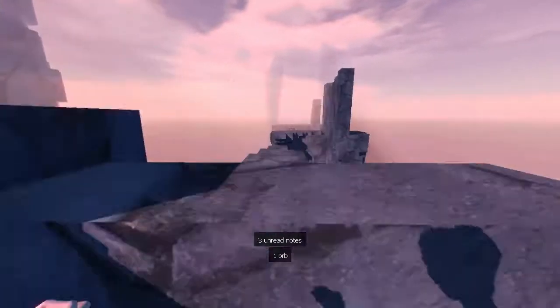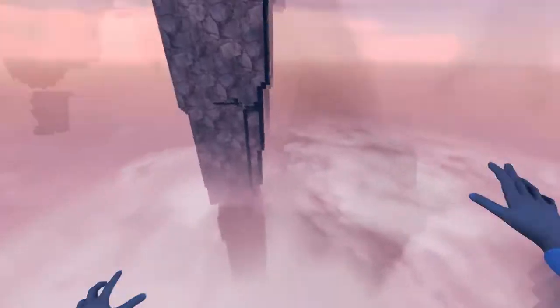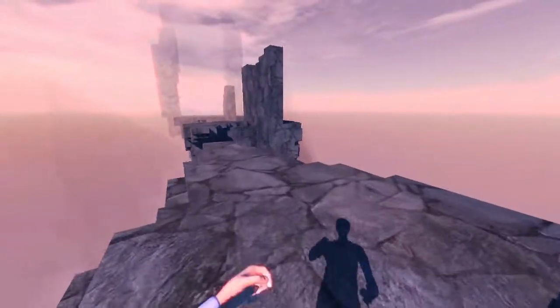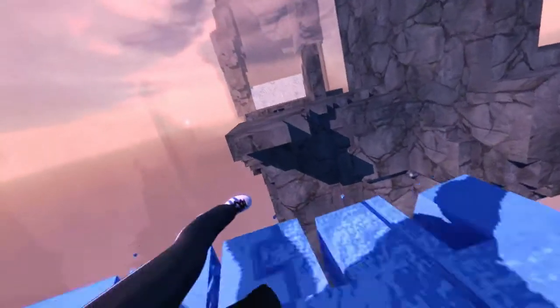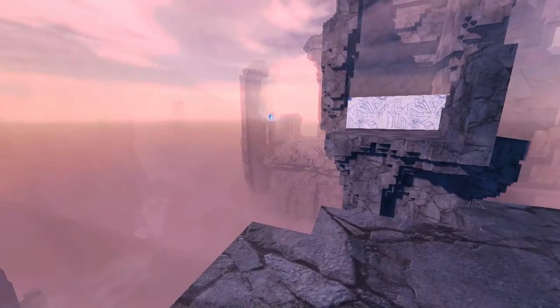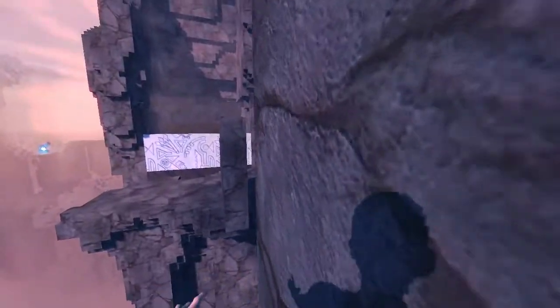If you go into a huge bottomless pit, it'll decide at a certain point you're not gonna survive this fall no matter what, so it'll just kill you. I kind of wish other games did that, because it's really annoying to have to fall through a super long drop. Also, the draw distance for the orbs is very long, which is helpful in spotting them.